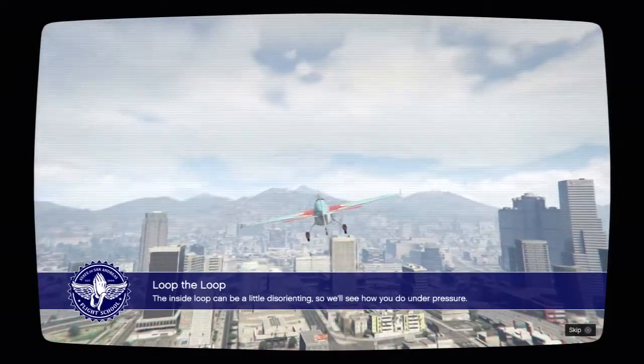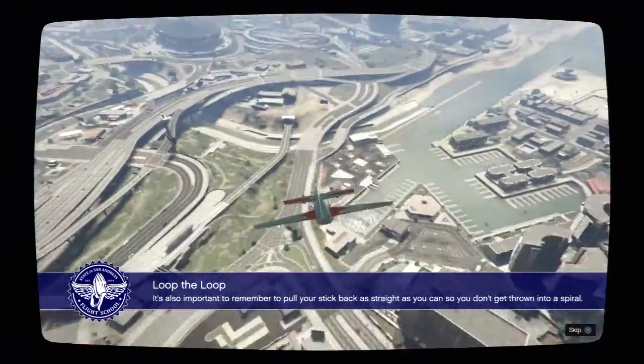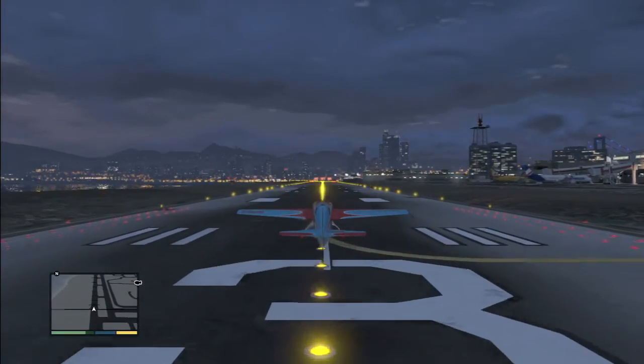Loop-de-loop - that's easy. I've done those, like the first time I got in a plane. The inside loop can be a little disorienting, so we'll see how you do under pressure. Make sure you start from a completely level position. It's important to pull your stick back as straight as you can so you don't get thrown into a spiral - but it's pretty easy, you just pull your stick right back.